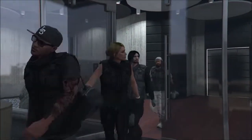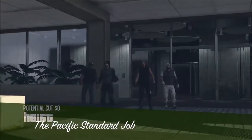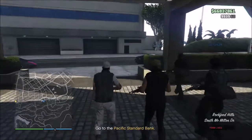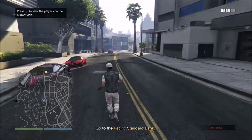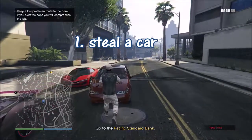Alright, this is Dude RZA, LSPD crew. What we're doing today is stealing a car that you can use to take down the alley during the Pacific Standard Bank heist, so that nobody has to actually run on foot. First thing you're gonna want to do is come out here and steal a car right off the street.